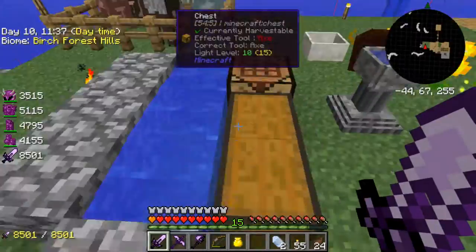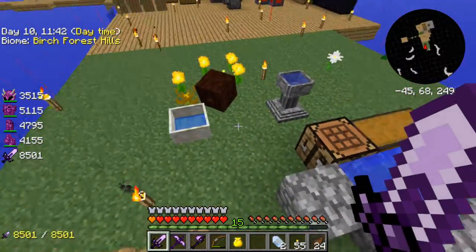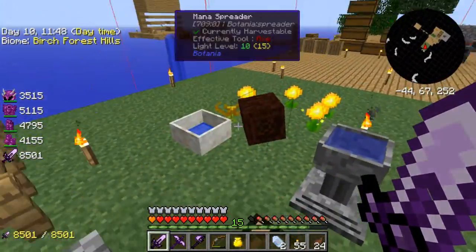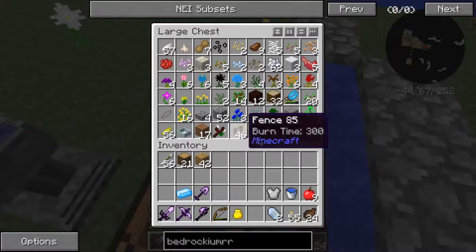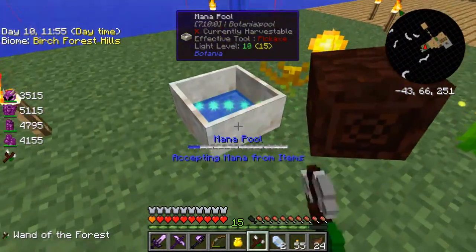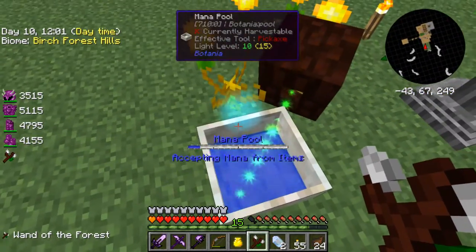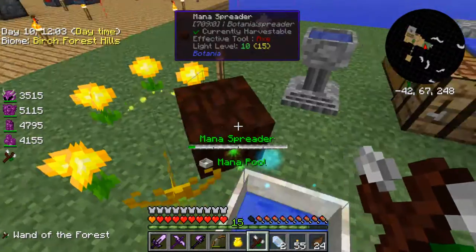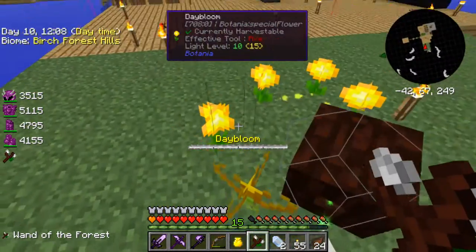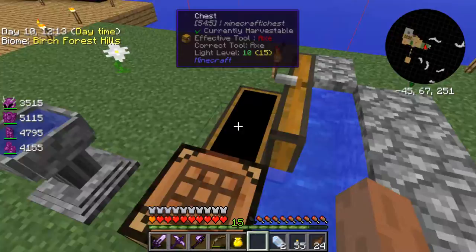One thing I could do is double some of the resources I have, like netherrack — with crushed netherrack, if I crush it, I have high chances of getting things like copper. This is what I have in my mana pool right now — this is actually quite a bit. This is from several days of work. You've got the mana spreader here, which is firing mainly into this. These dayblooms should have died ages ago — I don't know what's going on with this.